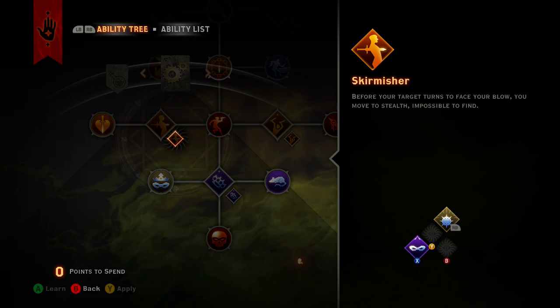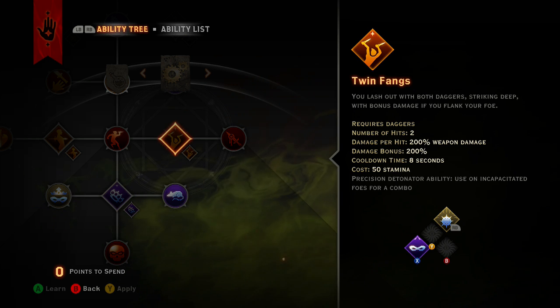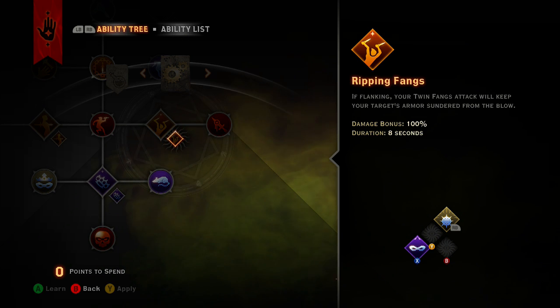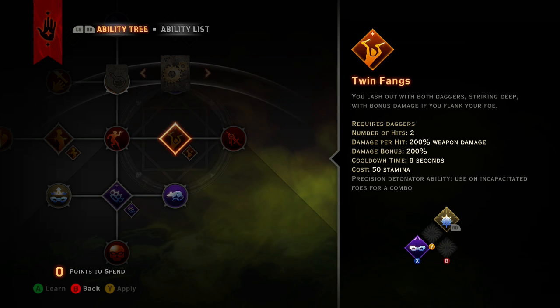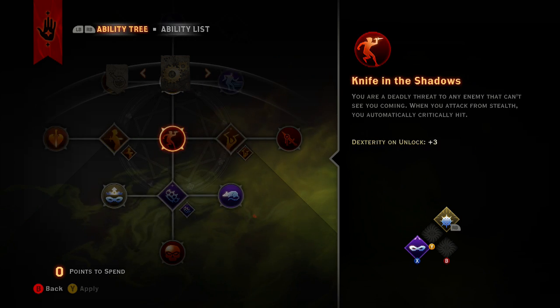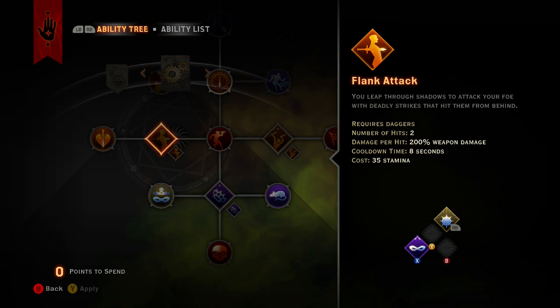Then you go back into stealth. Make sure you have this upgrade so that the 400 weapon damage gets bumped with bonus damage up to 600, and then that brings it to 700 weapon damage total - that's a pretty nice bump.